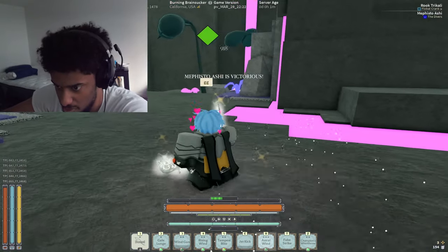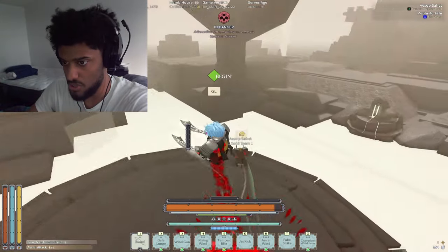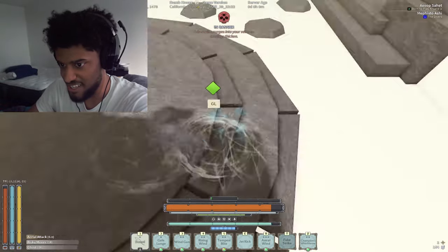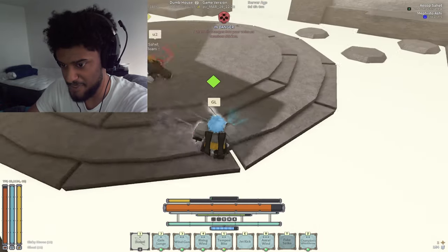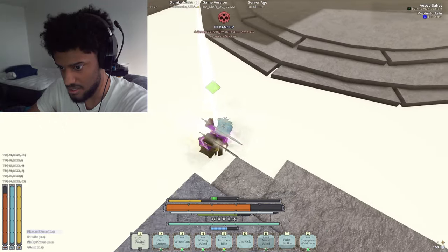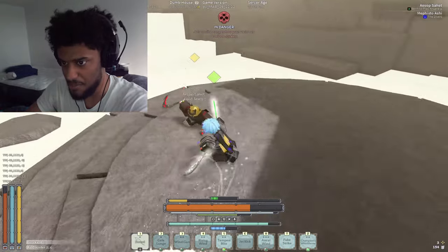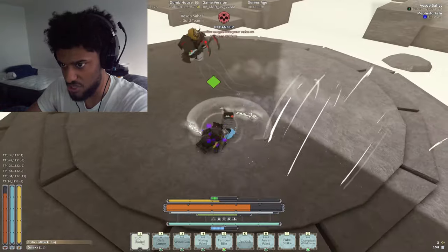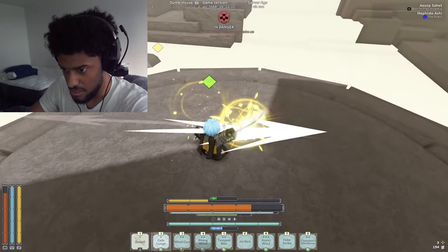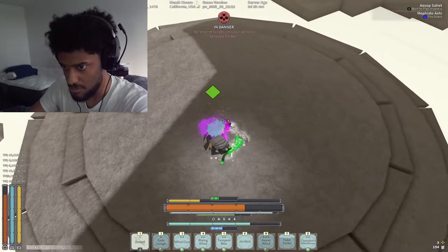Let's try a couple more, probably landing the Fake Strike more — I feel like we should be able to hit a Fake Strike into a rising one after. Let's get into our next match and try to use Fake Strike a little bit more, just to get better at it. Into the rising, into the Jet Kick — that is weird. I honestly can't explain what happened there. Let's Fake Strike here — okay, it seems like most of the time they parry the last one, but the first two seem to get off.